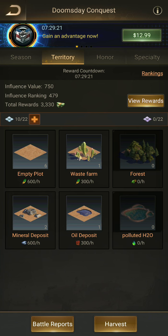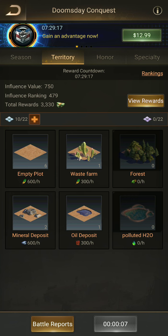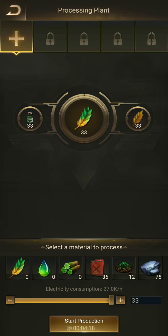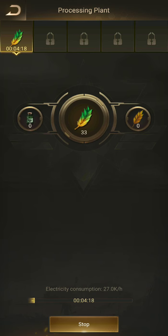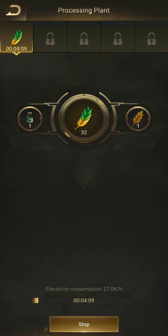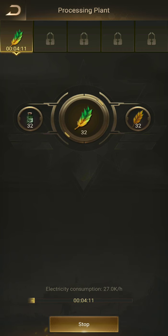Let's go back to territory and harvest whatever I'm getting. I'm starting to get a little more now. I can go back to my processing plant, harvest what I've got, and add it again. You can stop the production at any time, take whatever you've got, change it up and start something else — or start it again if you need.